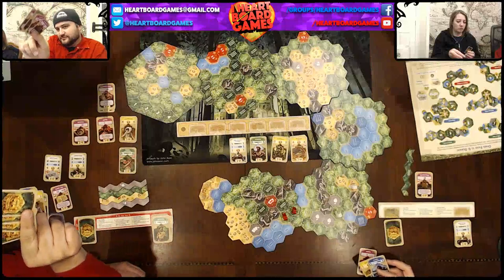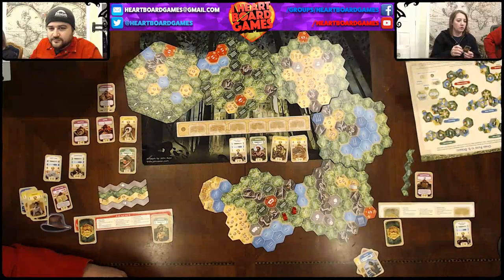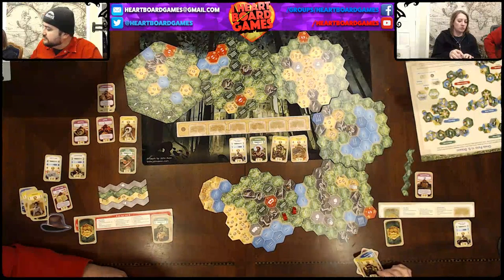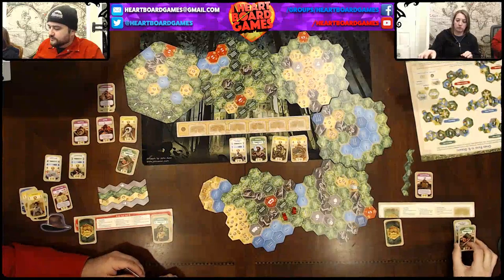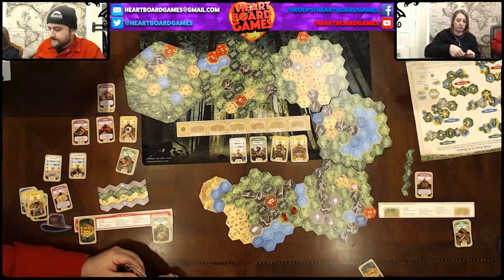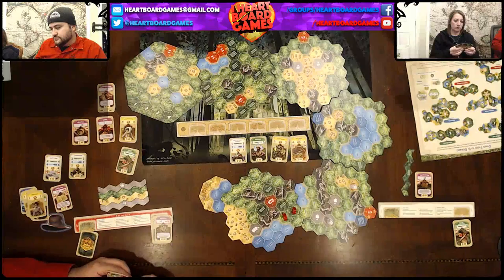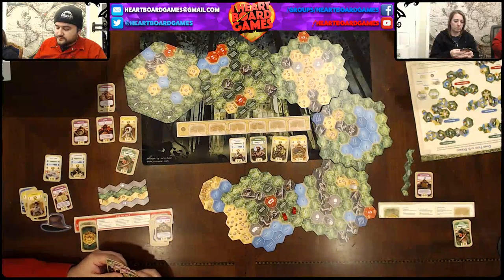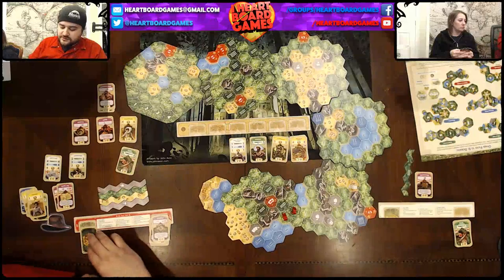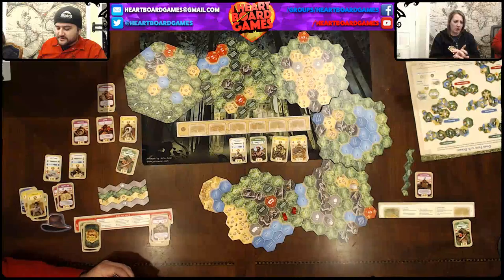I'll discard these two cards here. And then spin this three to get this six. Cool. Science. Science. Travel log. Yes, I'm not really destroying any cards. Draw two cards — oh yeah, that's right, I was like why do I have five cards? It's a lovely thing. Transmitter.